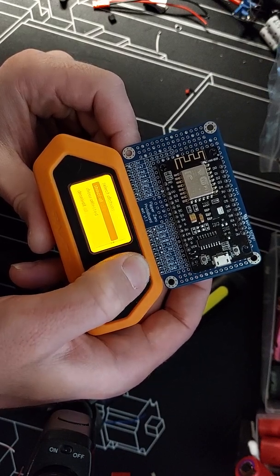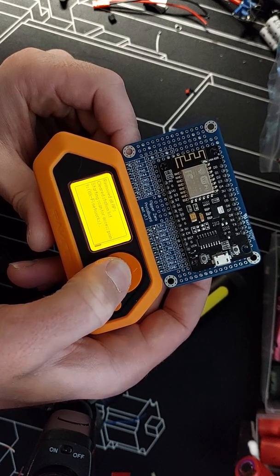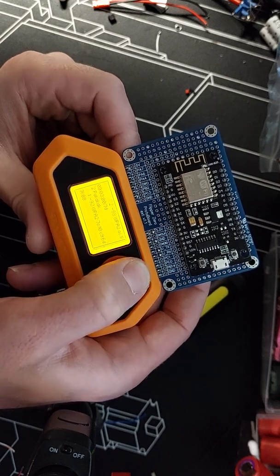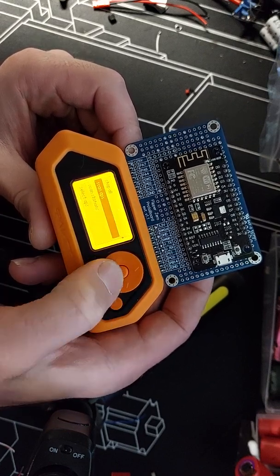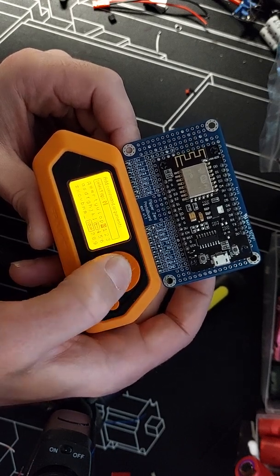We'll do a scan access points — scan APs. We can scroll up and see our access points in the area. My network is number 0, so I will select APs as 0.